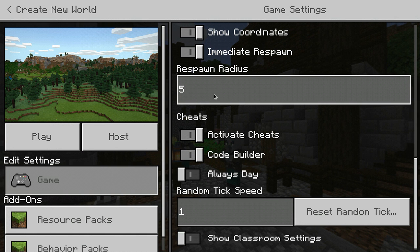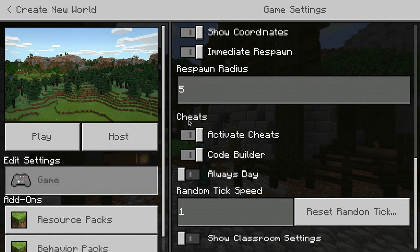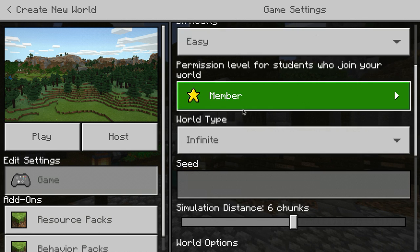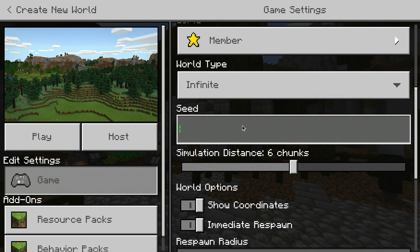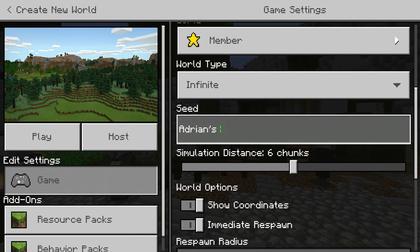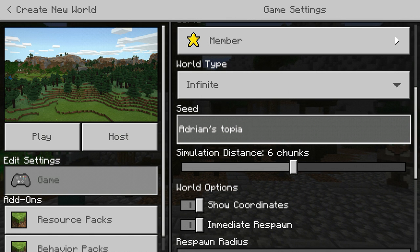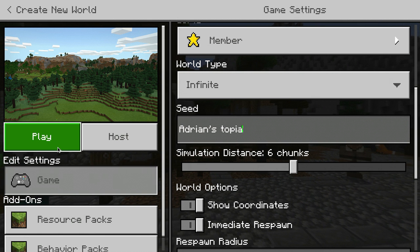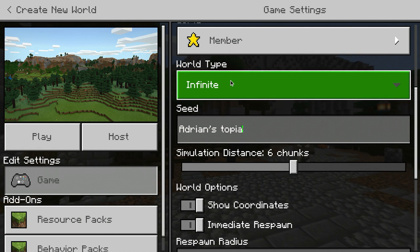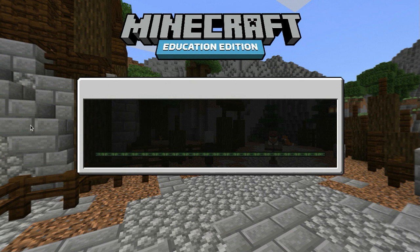Let's make this world. I wish there was an option for a bonus chest. Guys, how about I make a seed so you can play with me too? The seed is Adrian's Topia — remember that — and it will look like this. Just remember the seed and let's play the game.